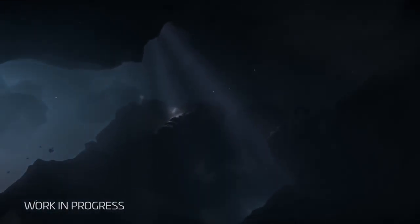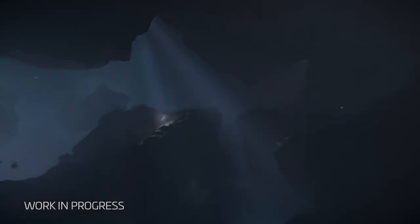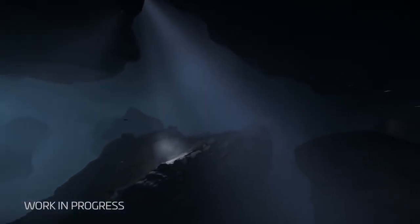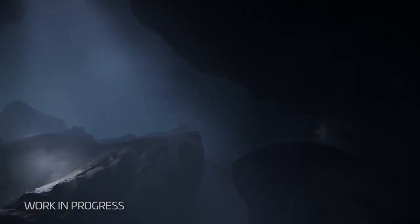EVA is currently meant to be used for small distance movements in space to navigate areas, and as a way of simulating mag boots using thrusters to push you down to simulate gravity.